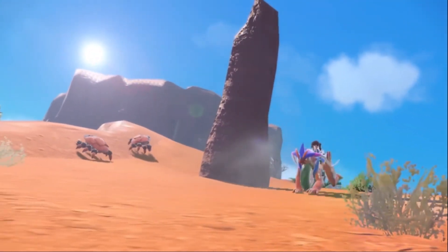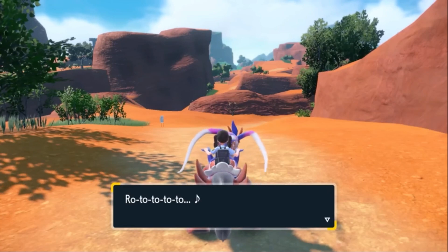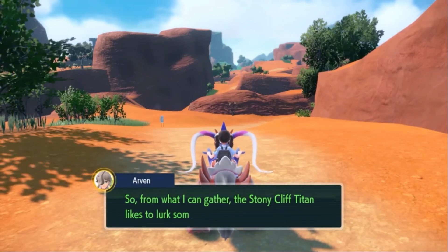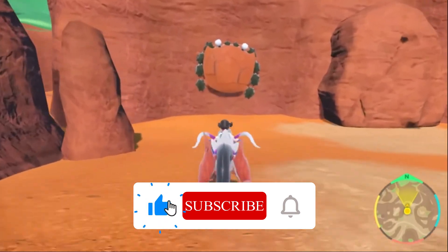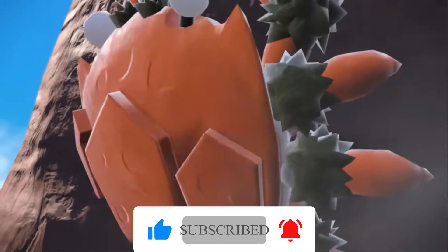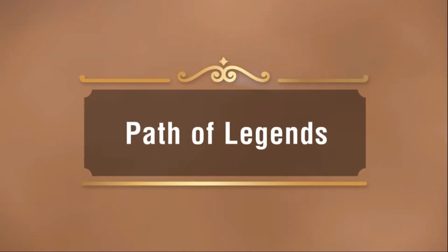Pokémon Scarlet and Violet have introduced a new kind of Pokémon that are stronger and larger than the ones you might typically find in the wild. If you have been making your way through the story paths in the game, at some point you probably have encountered these Titan Pokémon. While you can't catch these during your first encounter, there is actually a way to add these to your party. The bad news is these Pokémon will no longer be the giants that you previously faced, but there still are plenty of benefits to catching these former Titans.